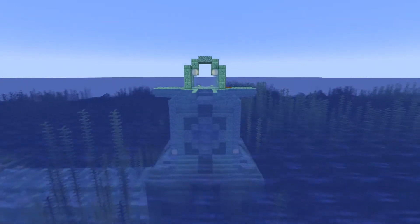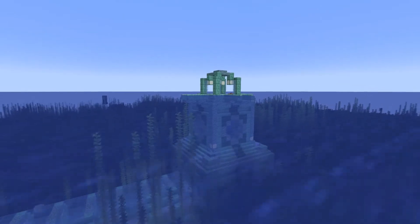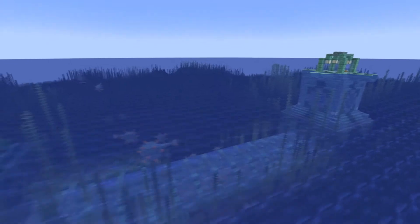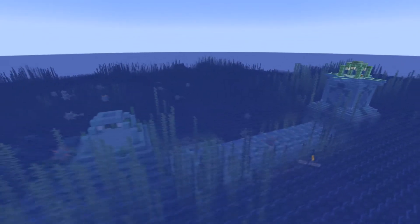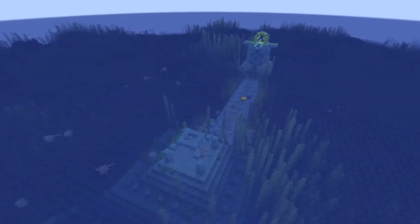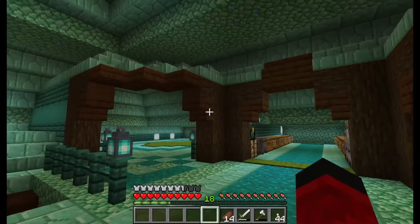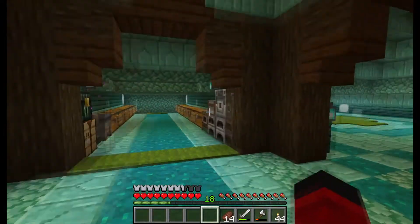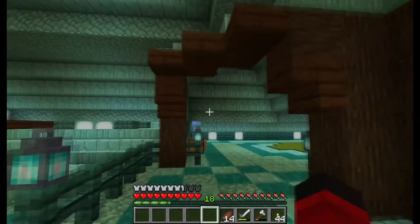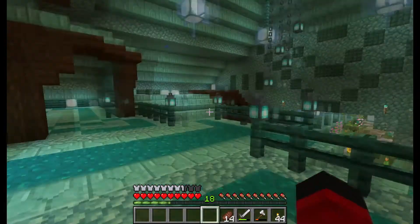As you can see here, this is a hollowed out and expanded upon ocean monument. Now this was meant to be a place where Crazy and I would live together, but stuff got in the way and we didn't really get to develop this very much. But I'm here to show you what I did finish. We are in the main hall at the top of the stairs. The storage area is in here and these are the two separate rooms that don't have any furniture really because I didn't have time to put in furniture.